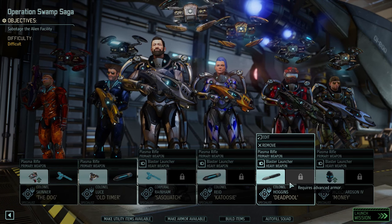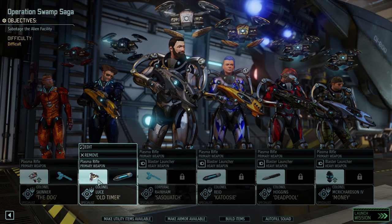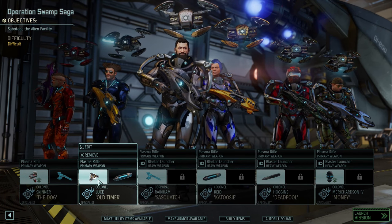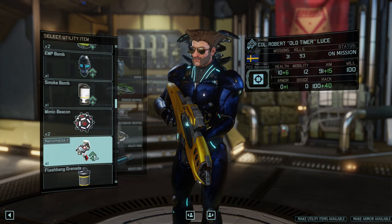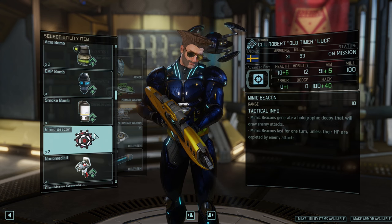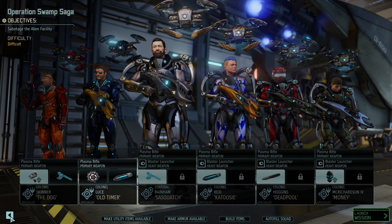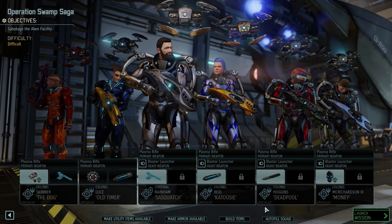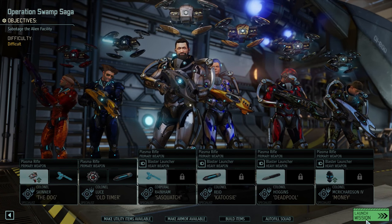I'm just trying to decide if I want to take one mimic beacon just in case. And if we do, who do we take it on? Looch, maybe? But I kind of feel like if you're not going to shoot, then we must have a really good reason, and maybe carrying the main beacon's not bad. Let's do it like this — Skinner, Looch, Random, Reed, Hoggins, McRichardson the Fourth, and your six gremlins. Let's do this.